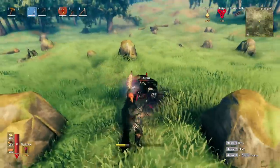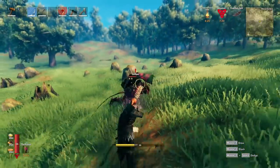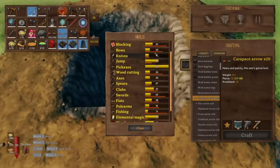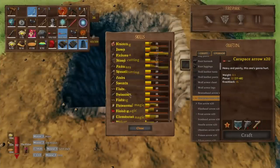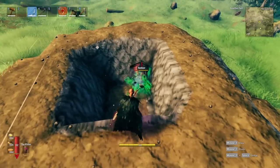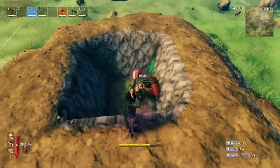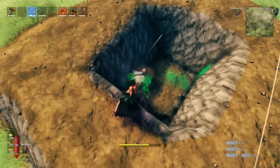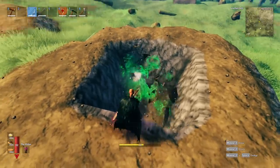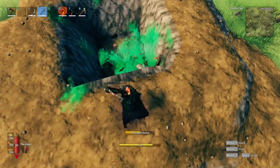All damage tests were done at skill level 20. First I tested against a Seeker, shooting before it noticed me to get the surprise attack bonus. Even with the surprise attack, it took three shots to kill the Seeker with the bow, whereas it only took one shot to bring it down with the Arbalest.